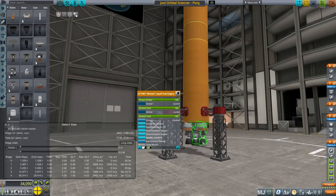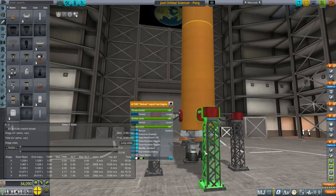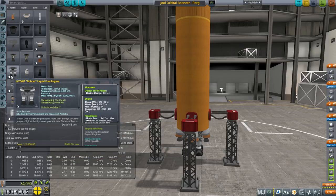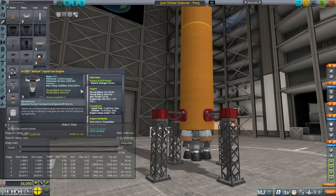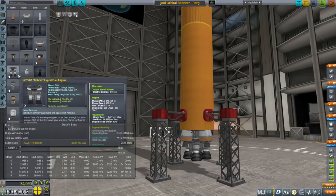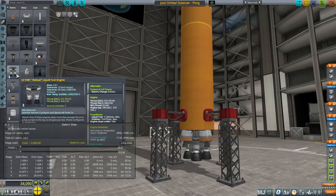Someone had told me to do this with the Bobcat engine before. Having just the Bobcat engine alone is pretty useless — the Skipper is better. But if you put two of them together, the Bobcat engine gives you 800 kN of thrust compared to the Skipper's 650. The vacuum ISP is not so good, and we have to remember vacuum ISP is what you want to look at because you get to vacuum ISP pretty quickly. Another option was clustering Skiff engines, but this was a cheaper option.